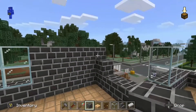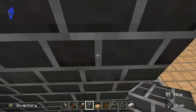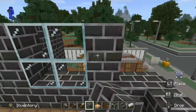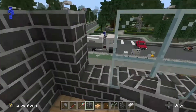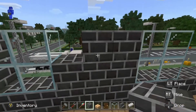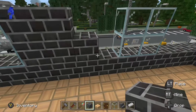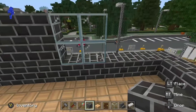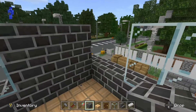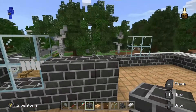And then around to that side, and around here — just keep working my way around the wall. We're building the wall on the second floor, we've already put the windows in and we're just adding the relevant blocks to make up the wall.